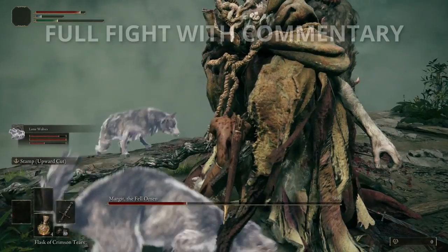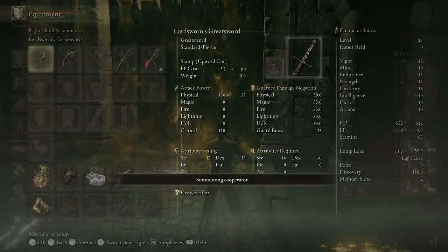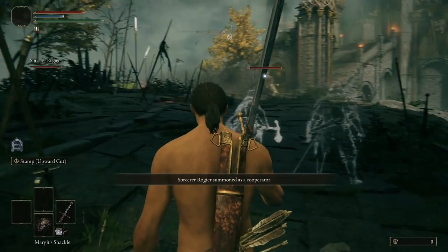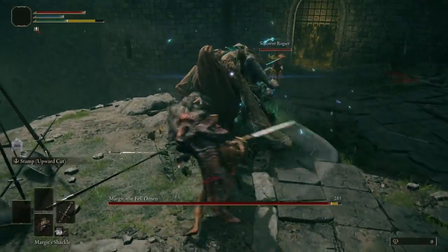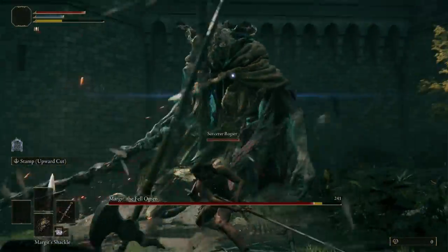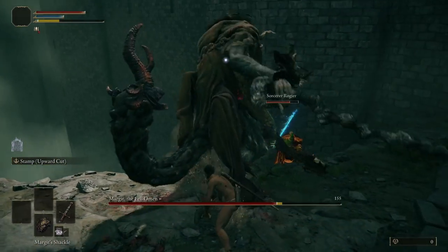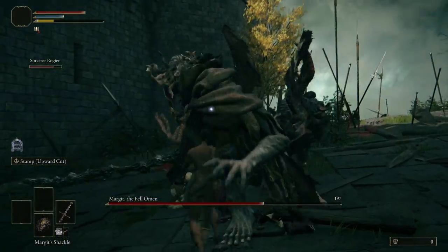Now let's get into live commentary of my first successful fight against Margit. I have the Margit Shackle and can use it twice in phase one. We summon the NPC and once he spawns we go through the fog gate. Margit starts with a Magic Dagger Throw — dodge left and right to avoid it — then I rolled under the Jumping Staff Slam. That gave me a perfect window for a charged R2 attack and to use the Margit Shackle. While the boss was stunned, the NPC and I put several hits in, just enough to stagger him. When he's staggered you can do a backstab or critical attack from the front. Once he stands up, he focuses on the NPC, tries a tail swipe on me, so I shackle him again.